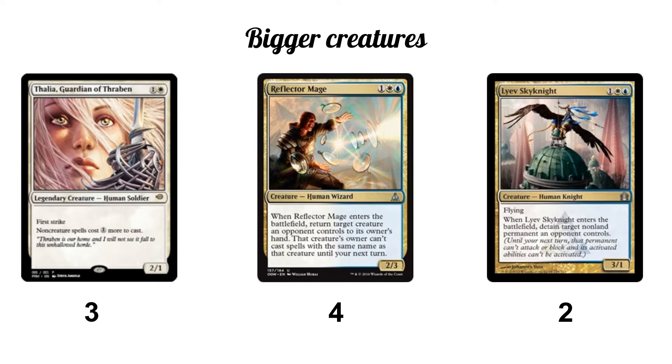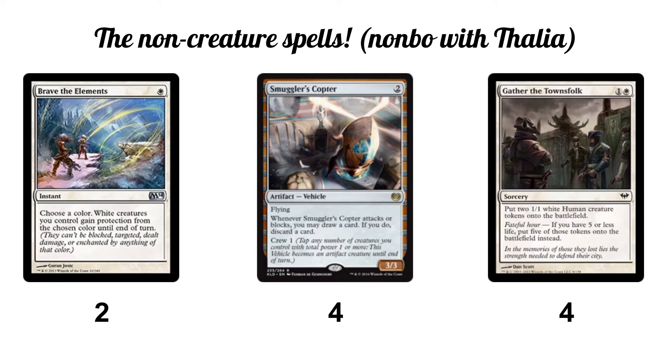The non-creature spells — I call them 'Nombos' because with Thalia they don't work super well. Brave the Elements: all our creatures are white, even Reflector Mage, so it gives all your creatures protection from a single color for one mana. This can protect against single-target removal, save your whole team from damage-based wipes, make combat a nightmare — you can blow out attackers or make your opponents' creatures unable to block.